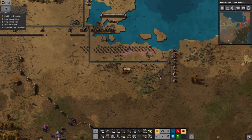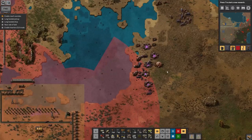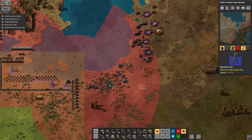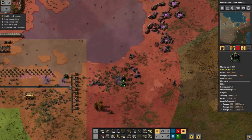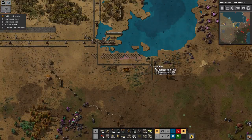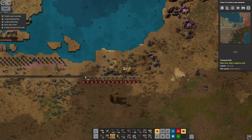What I'm complaining about there is that if you accidentally draw a belt over the ghosts of inserters it doesn't overwrite them. Or rather, if you try to change the direction a belt points by drawing over it, it doesn't overwrite it. I'm on the wrong side of this - never mind. Have I finally run out of grey belts? I think I have.